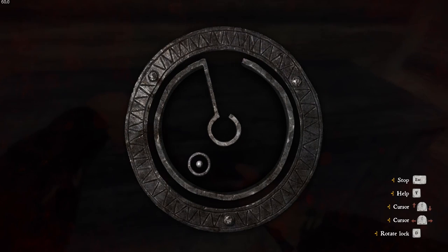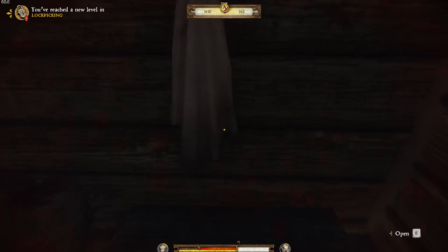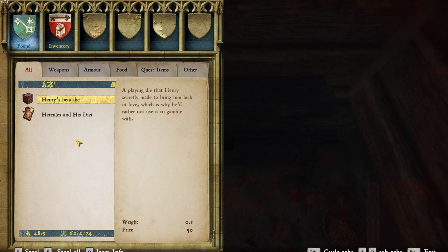Let's have a go at lockpicking. You've got to find the zone — there it is — and then rotate. Unlocked! Nice. Groschen, groschen, groschen — there's a lot of dosh in this big bad world. We'll take that — 7.3. And there's Henry's beat-a-dice: a playing die that Henry secretly made to bring him luck in love, that's why he'd rather not gamble with it.